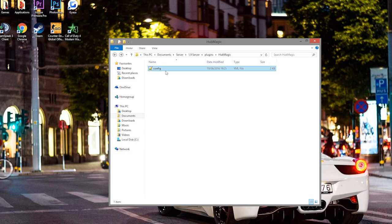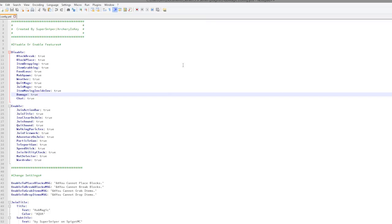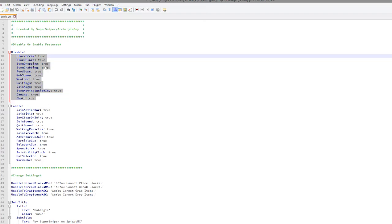So we are going to have a look in the config now. Here we are in the Hub Magic folder and as you can see there is a config.yml. Let's go ahead and open it and we can see all the features of this plugin.